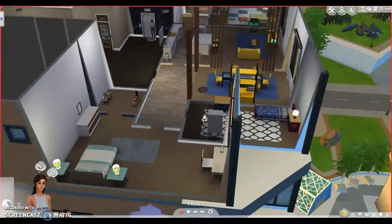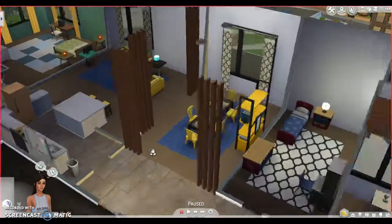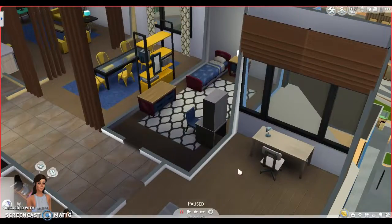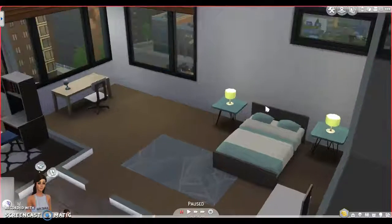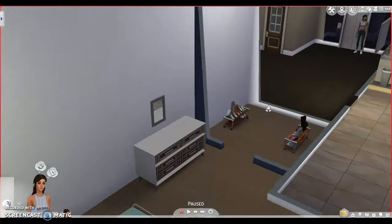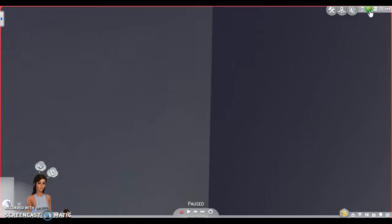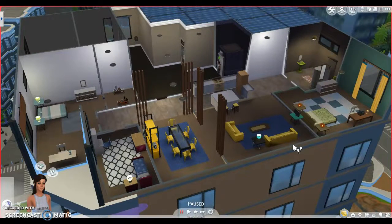Oh, I didn't even realize there were three bedrooms! There's a kid's bedroom which we probably won't be using — we could renovate it into something else, maybe another bathroom. And another room — oh, this is a nice bedroom! I really like this bedroom actually, it's really large. And this other room — I feel like it's a useless room, it's not really going to be used. So we can definitely renovate this place.